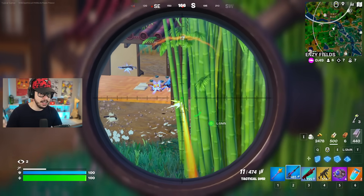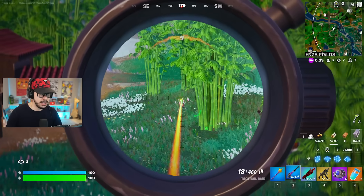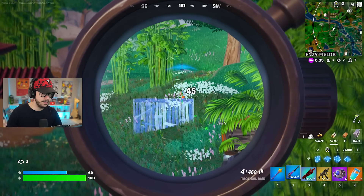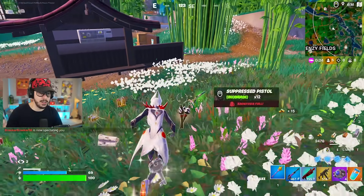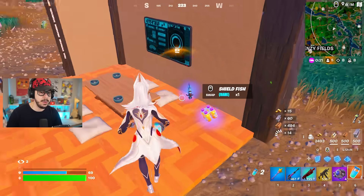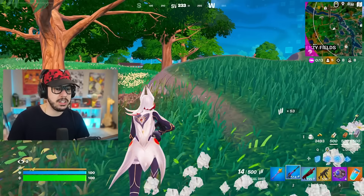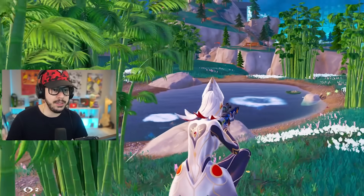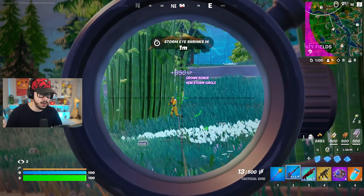We're also going to see new skins — hopefully new collabs. I'm talking Ghost Face and Freddie — I want some crazy stuff like that. This gun will definitely be better suited for Zero Build, but even then I think the Twin Mag is still going to be far better for Zero Build. It's a slower-paced weapon, but I think a lot of you will enjoy the gameplay with it — especially if you like the way snipers shoot and can lead your shots.